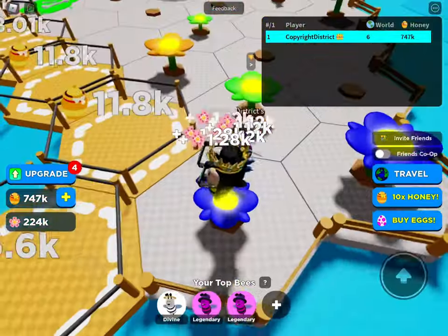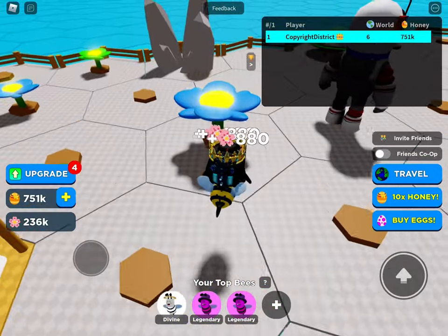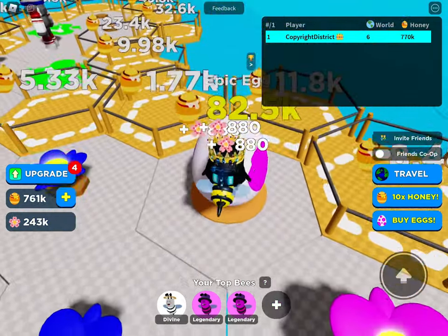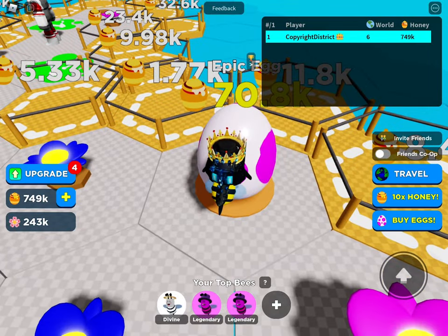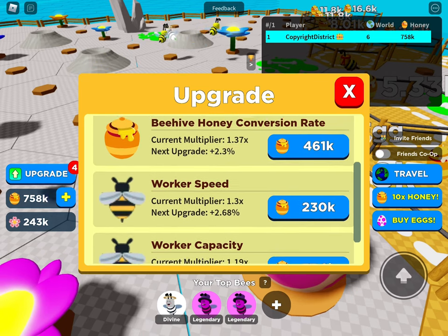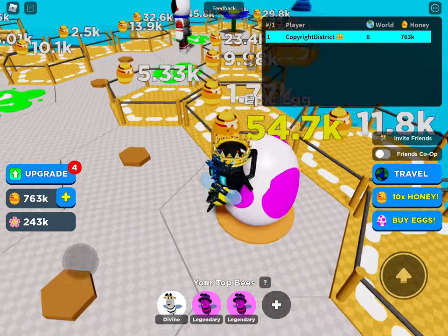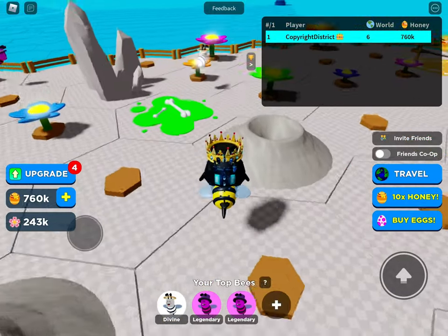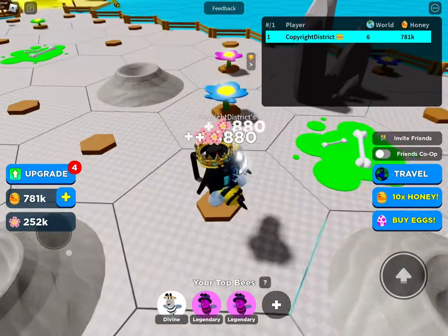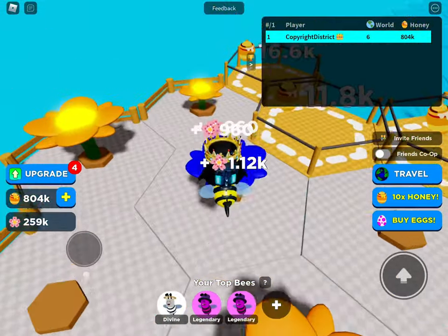But yeah guys, this is like insanity. What is the best upgrade in B-Face to get more efficiency? Well, the best one is definitely worker speed. You guys are probably thinking beehive honey conversion rate is probably better, but no. Because you can go faster, then you can go faster, so you can collect more — and that's also with way more bees. You can go so much faster and then you can even make the divine bee, which is so fast. And legendary bees go so much faster.